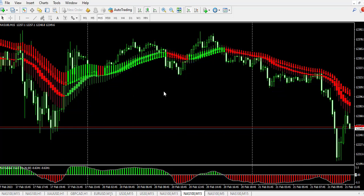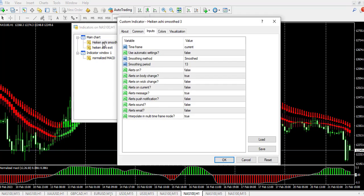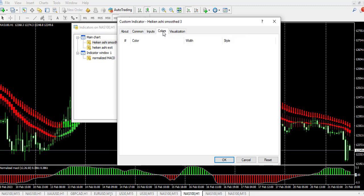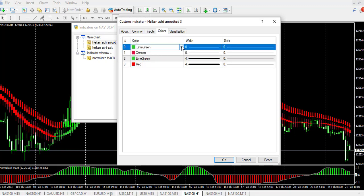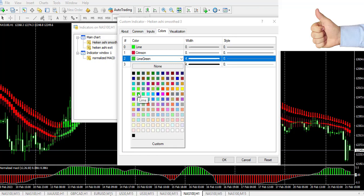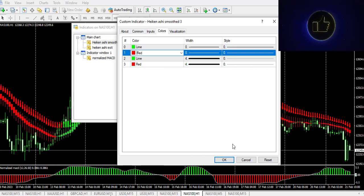Let me show you the settings for each indicator. Number one is the Ichimoku Smooth indicator — make sure you pause the video and check the settings, and enter them accordingly. Here is where I change the color: you can change it to lime and this to lime as well. You can also change this to red — just set the colors accordingly.